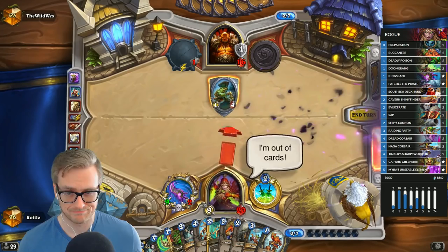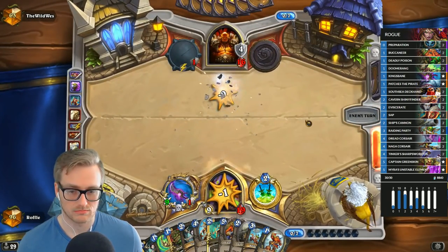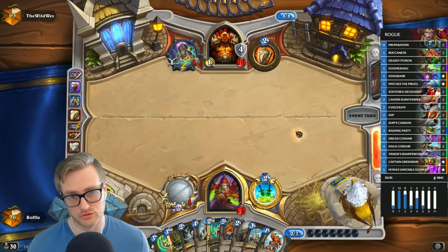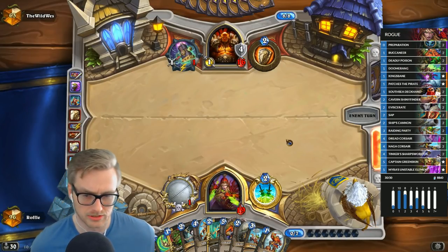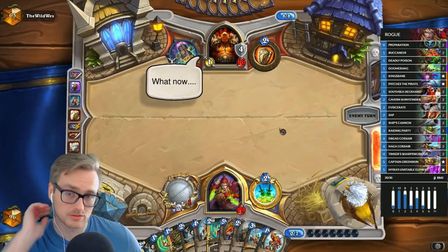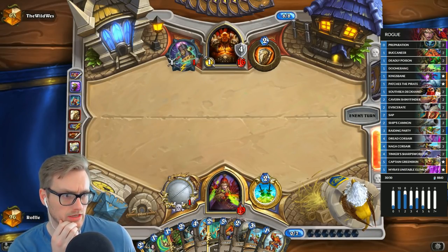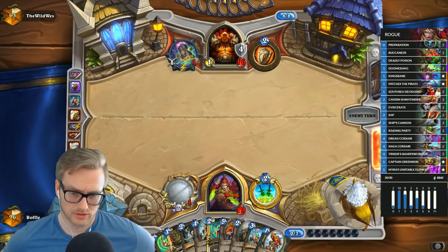That is unfortunate. We do have a lot of damage though. Ooze kind of wrecks us — I was really counting on hitting a Sap. But if he has Ooze, we'd probably just lose. I think he would have played it by now. But there's a high probability of hitting a Prep there, so it's unfortunate that we didn't.